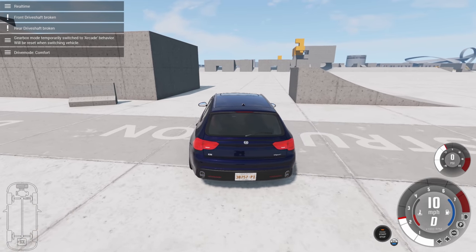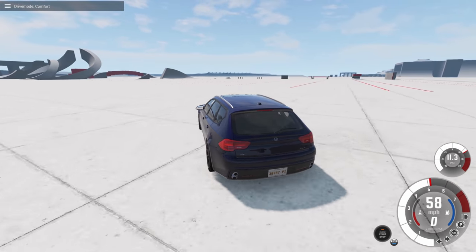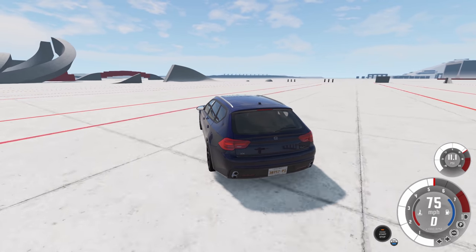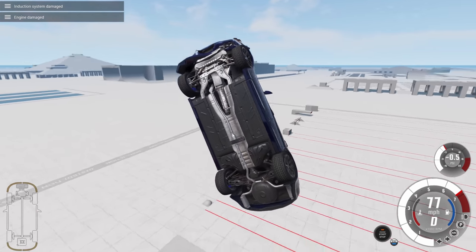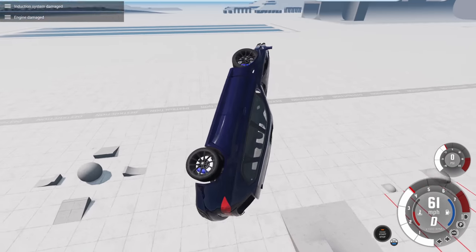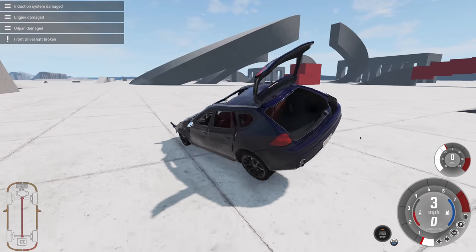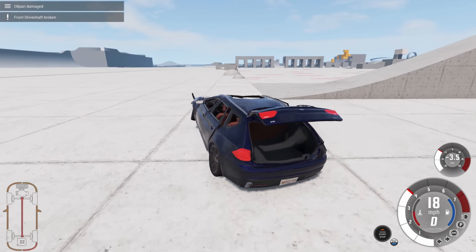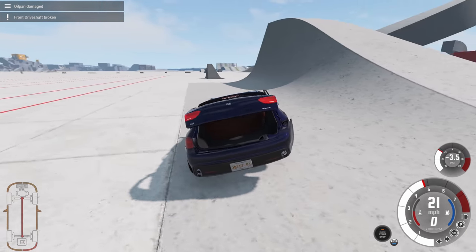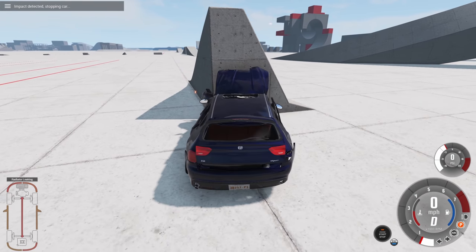It worked great, so why don't we do this car one more time. Make sure you don't crash immediately and then look at this big jump. We are going to fly into the big jump and see what happens. Almost like a half pipe but not exactly. I stuck the landing, and we still have rear wheel drive capabilities so we can drive a bit. It really is just a bit though — this is not good driving.